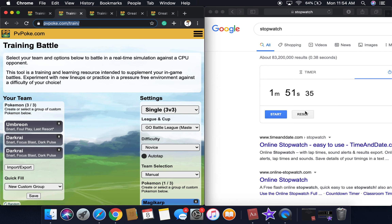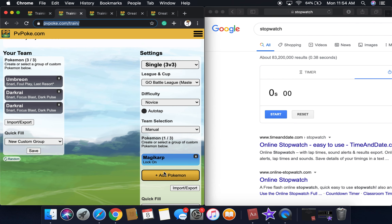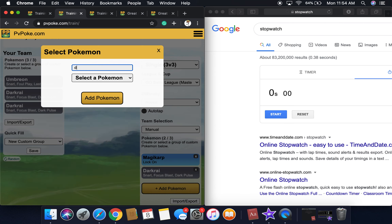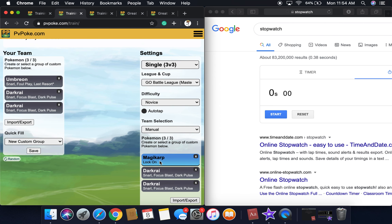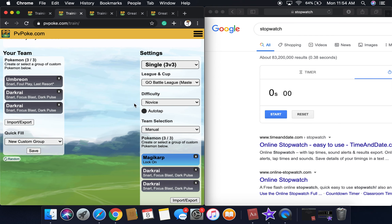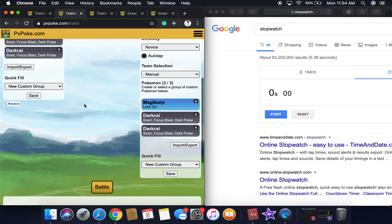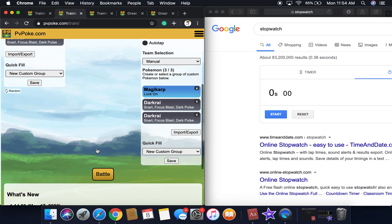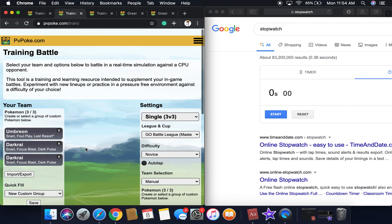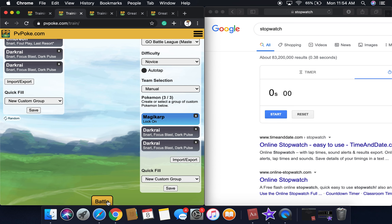Remember, just one minute 51 seconds. Now we're going to reset this — Umbreon with Snarl versus Magikarp. This Magikarp has Lock On, and Umbreon takes neutral damage from Lock On, so it will be doing neutral damage. Aggron double resists, and at the end you'll see just how tanky Umbreon is. It's 2,137 CP compared to Aggron which was 3,000 CP.